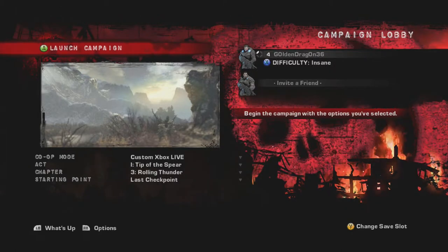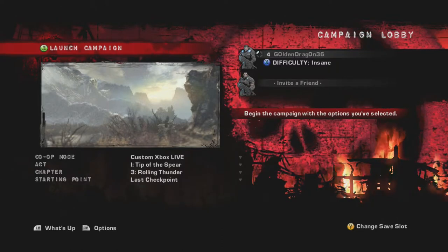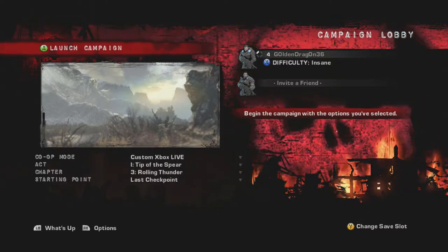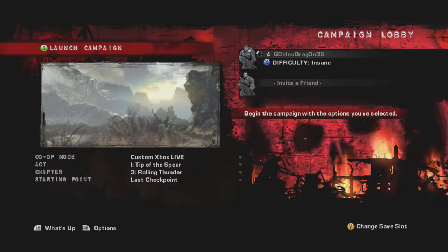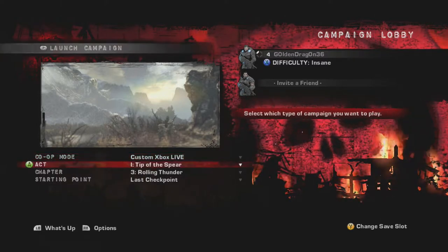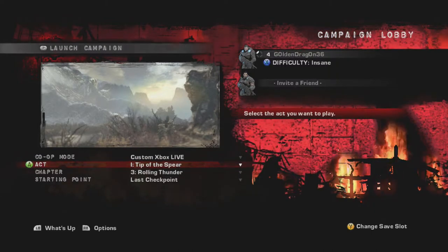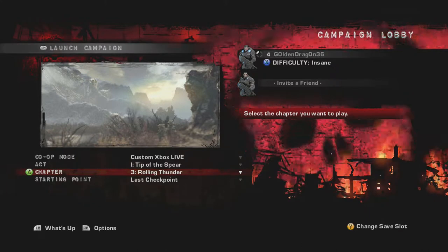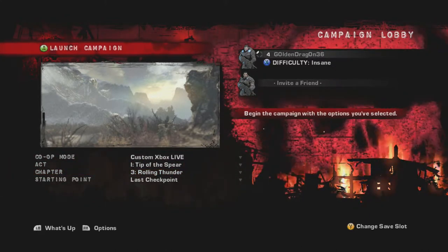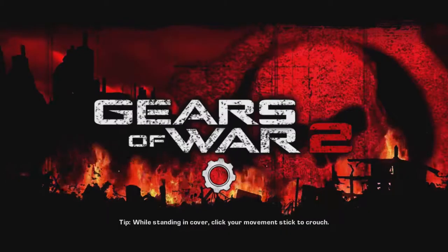What's going on guys, this is Sandrine Gaming and welcome to Gears of War 2. Today I'm bringing you a fun little Easter egg — it's kind of tricky but it's worth it. You need to go to Act One, Tip of the Spear, Chapter Three: Rolling Thunder, and it has to be on Insane difficulty.